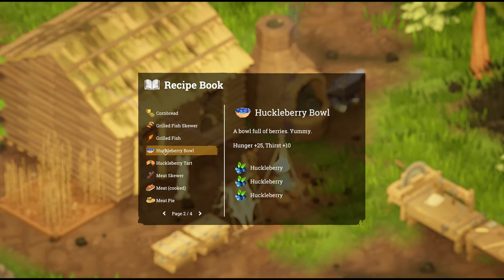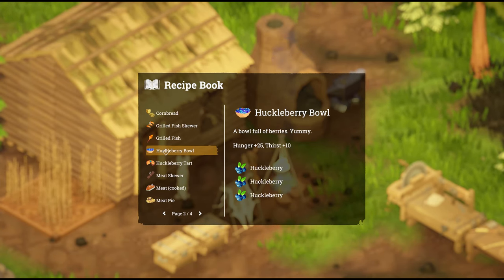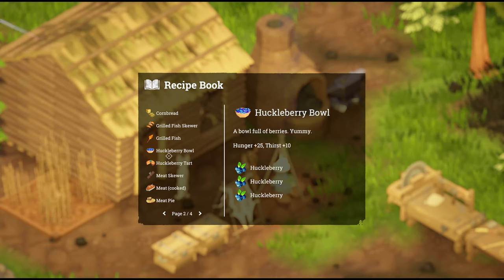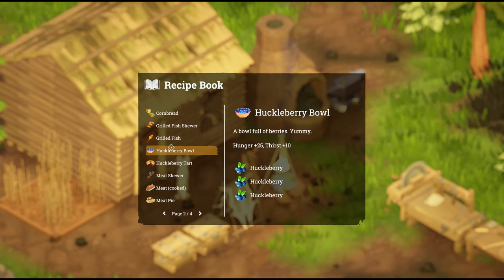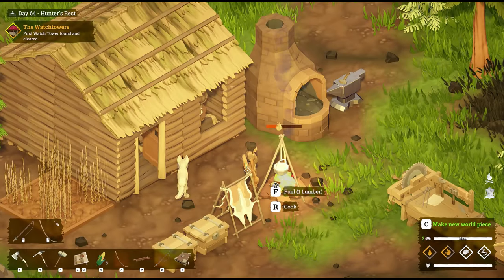Next up, we've got huckleberry bowl — this is an early game recipe found in the plains tiles. Collect huckleberries and throw three into the fire and cook it up; you'll get a full bowl of berries. That gives you plus 25 to hunger and plus 10 to thirst, so it quenches your thirst just a little bit.